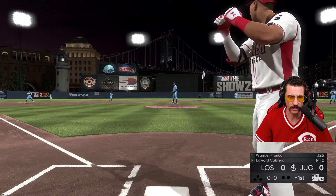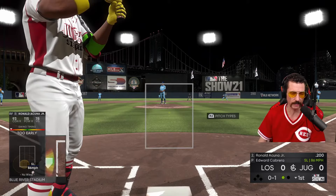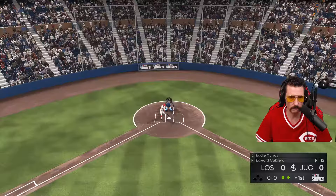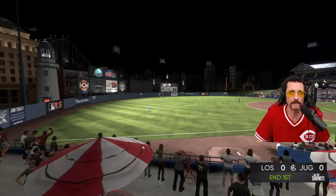Good pitch, couldn't pull the trigger there. Come on, Acuna — only hitting .200, let's change it. Flailing at anything outside the zone. Eddie Murray debut time — okay, so he strikes out the side. Don't laugh at me. Somebody's gonna have a debut, might as well be you.